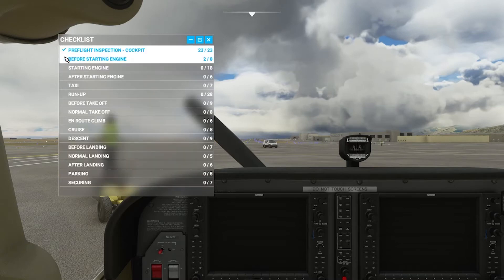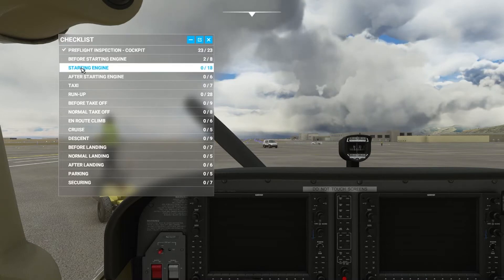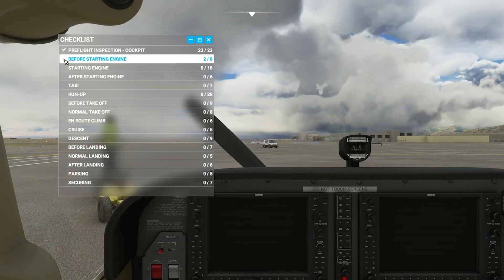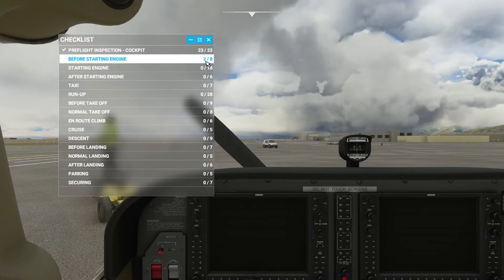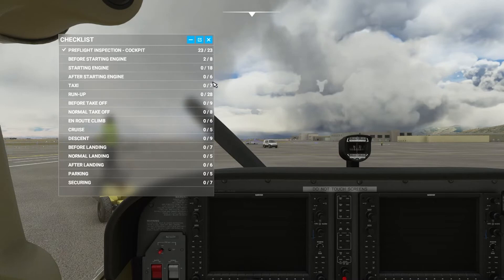Let's go ahead and start with the glossary first. Here on the glossary page, you'll see the check mark shows you that that particular page has been completed. None of the other pages have been completed because there's no check mark there. Over here you can see the items — there are 23 items on that page and 23 items have been completed. Here we have two items completed out of eight, and the rest are zero out of however many there are for each page.